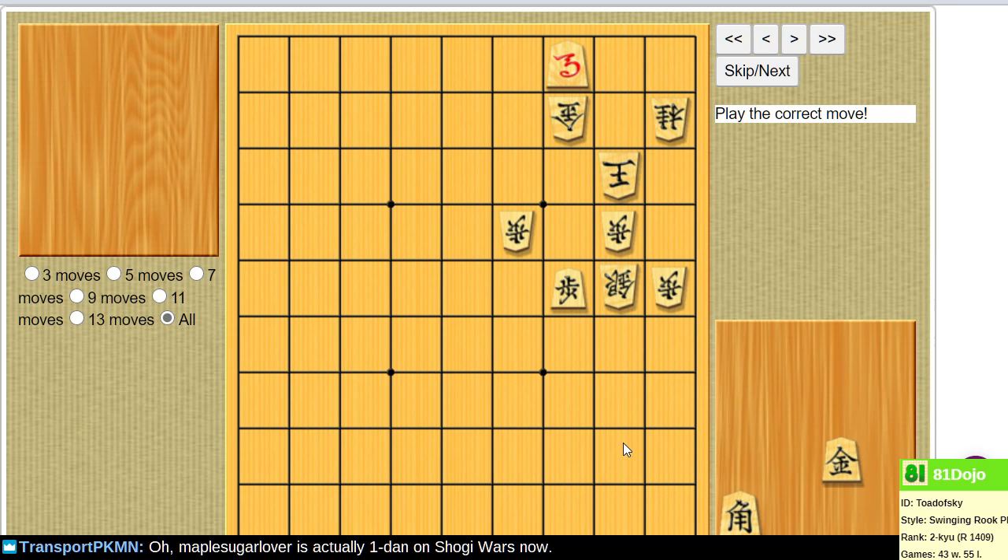How about this? Is this the one we were saying is a chess-like problem, or are we referring to the last one? Everybody's getting one Dan on Shogi Wars. When are people gonna get one Dan in real-time battle shogi? That's the one that really counts.